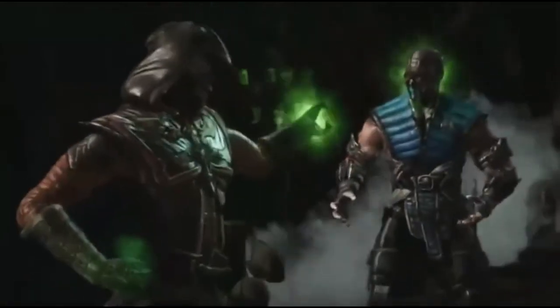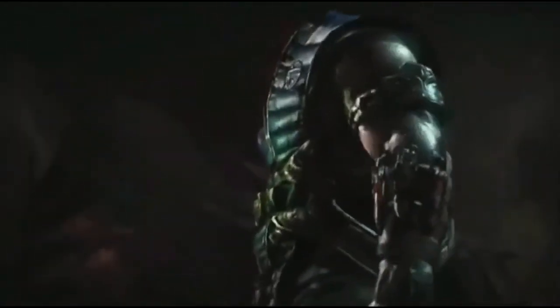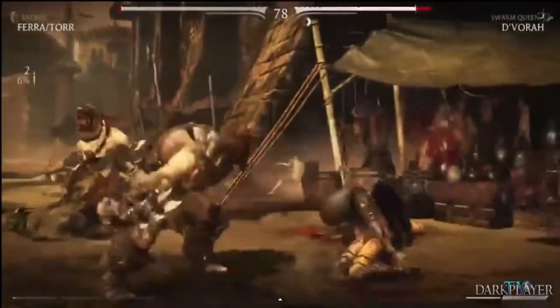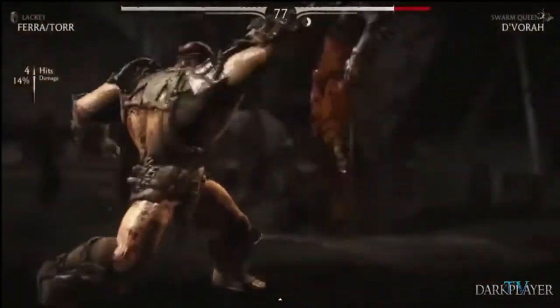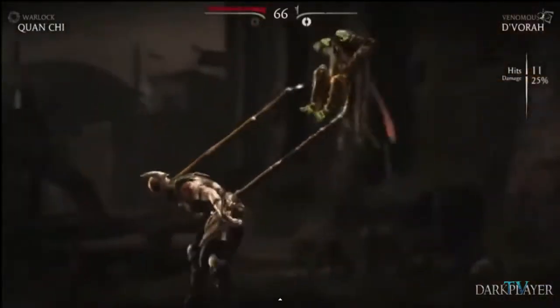Two players fight against each other using varieties of attacks, special moves, and fatalities. The Energy Meter, which was new from the last game, allows players to perform techniques like x-ray special moves. Fighters can also interact with the environment and use it as a weapon.